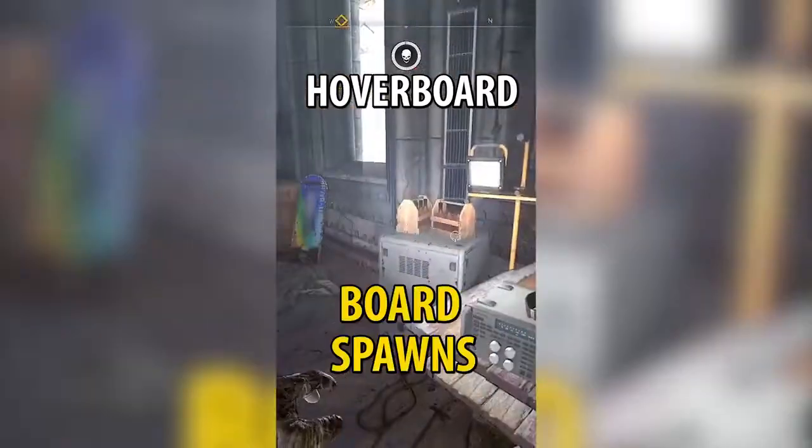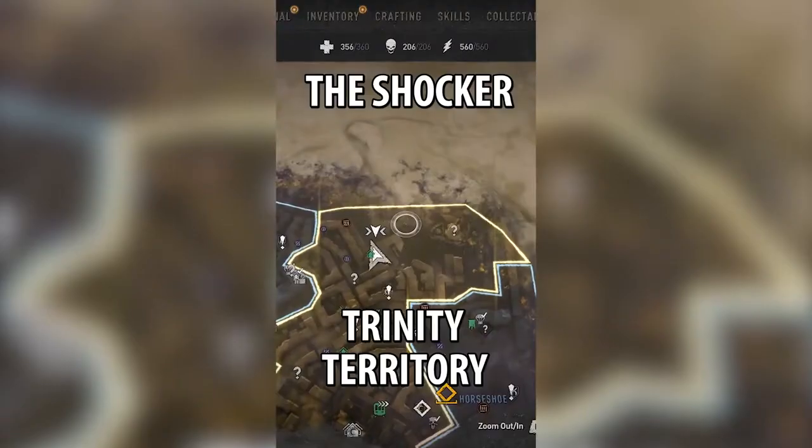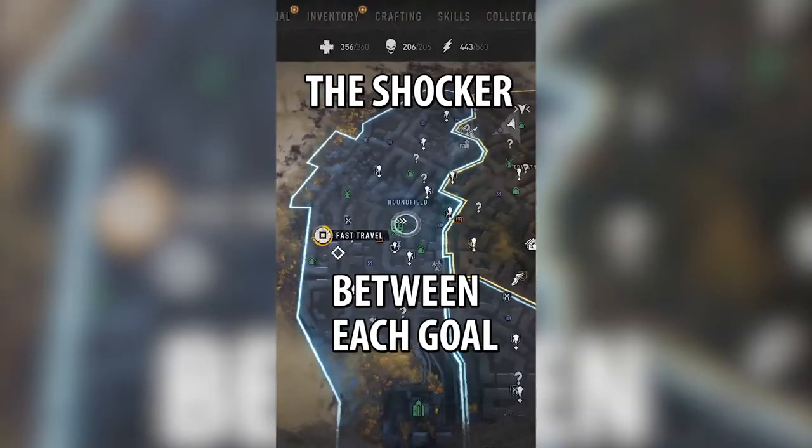Go up higher and use the radio — the hoverboard spawns and teleports. First location, second location. Start the challenge, quit when the time starts. Trinity territory: kick a ball into the net nine times, fast travel between each goal.